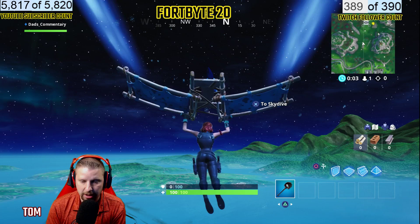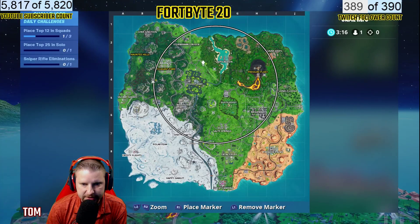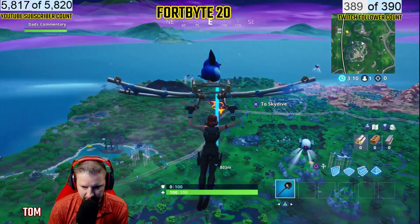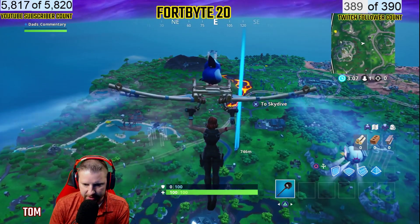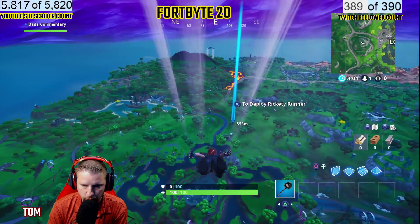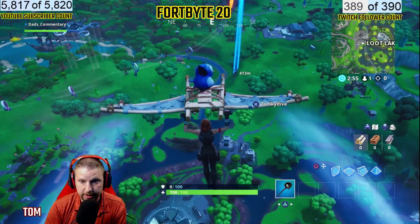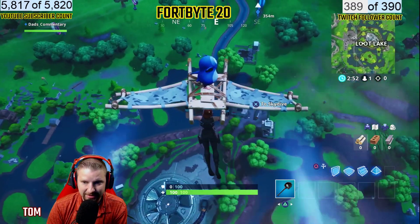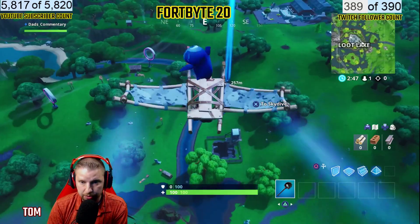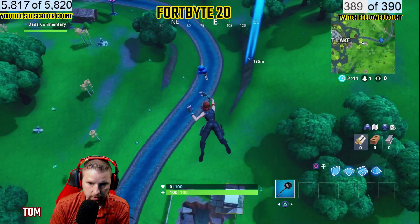You can do it on any of the first three circles, so if you wait you could get on a sky platform. All right, let's see if we can find the center — the circle is going to be roughly about right here. We'll dive down and see if we can find this Fort Bite. It's going to be just past Loot Lake. Now this is a moving Fort Bite, guys — make sure you realize it does move. It's going to be in the center of the circle, so it might be anywhere the center is.